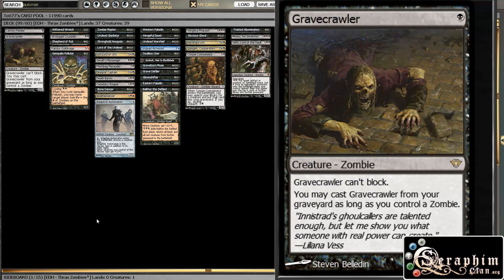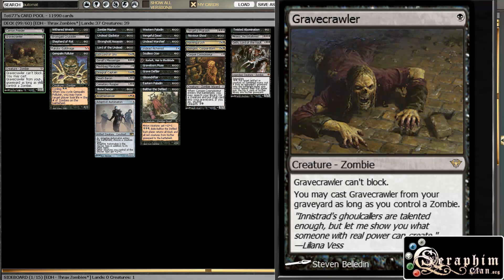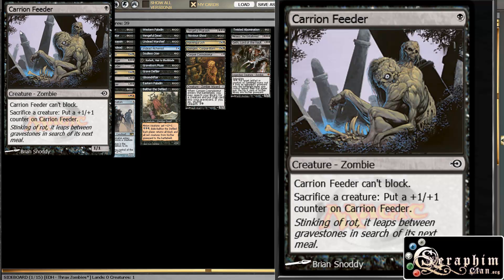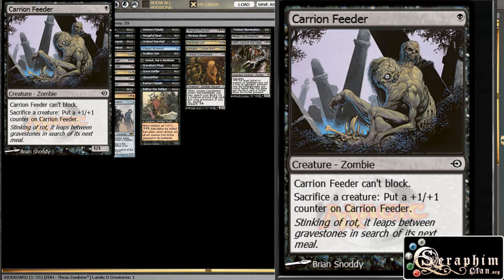So this is our zombie curve. At one we have Gravecrawler, which is a no-brainer — he's an auto-include in any zombie deck. Then Carrionfeeder, who is pretty decent as well, mostly as a sacrifice outlet, because you normally want to have some sacrifice outlets in your EDH deck so stuff doesn't get stolen. It also works fine with our Grave Pact that we'll be having in this deck — so spoiler alert, we'll have a Grave Pact.